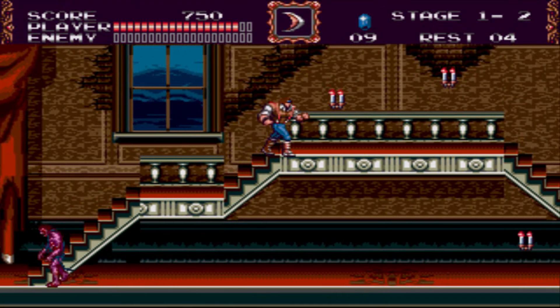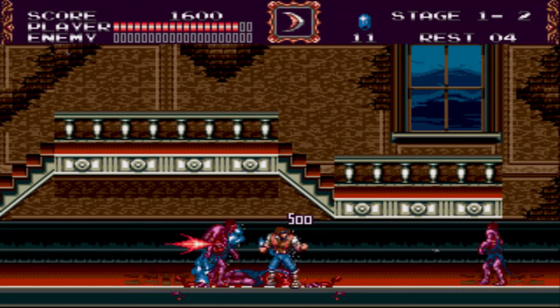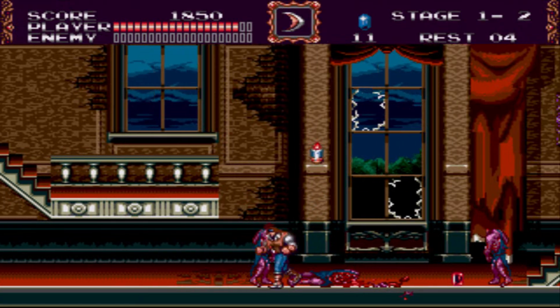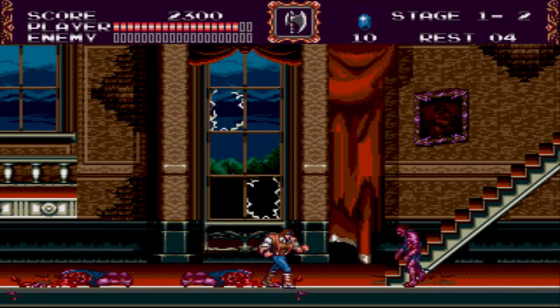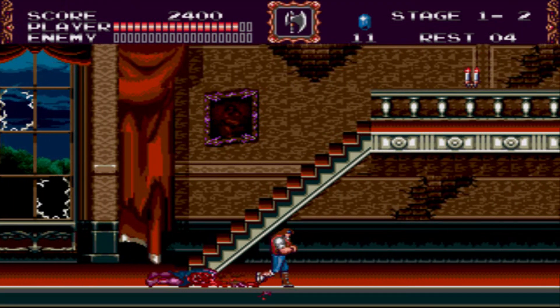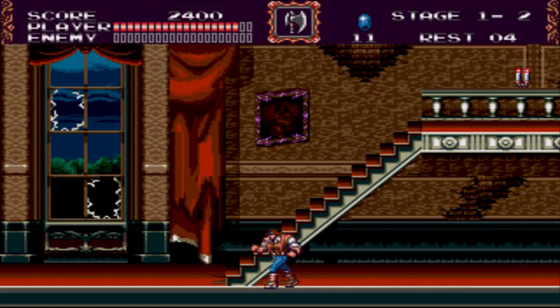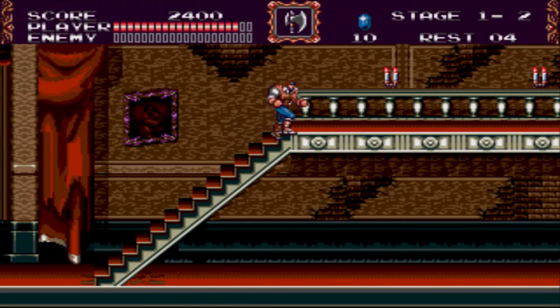We got the invincibility sphere, which allows us to just go in and take names. And we got the axe item sub-weapon. Yeah, it doesn't last super long. The sub-weapons are quite a bit different in this game — just look at that, the axe is huge. This is definitely a different game. It's almost like the team who made this was given a little bit more liberty with how they made the game. And it still has the classic music.